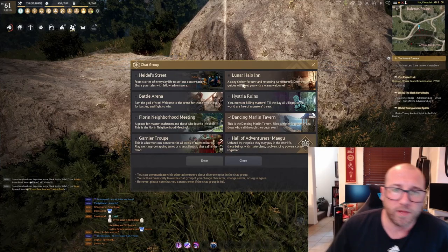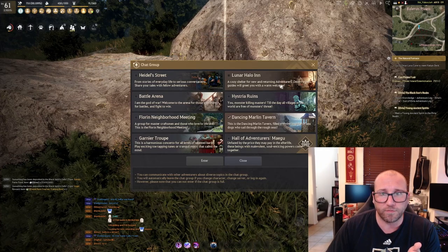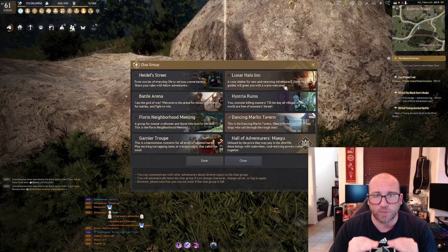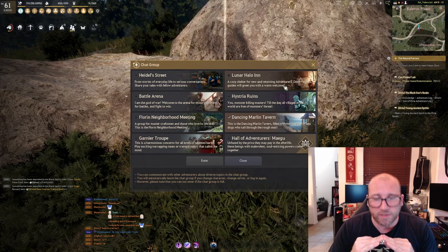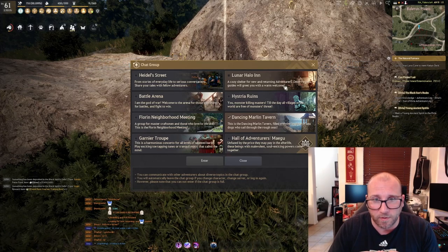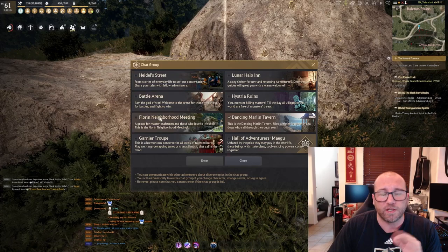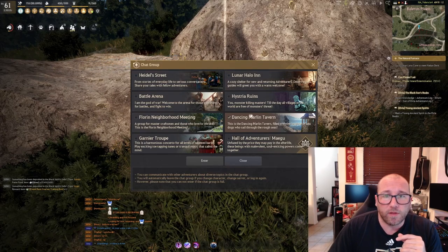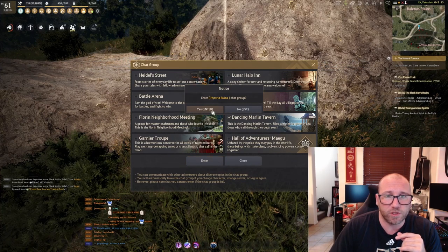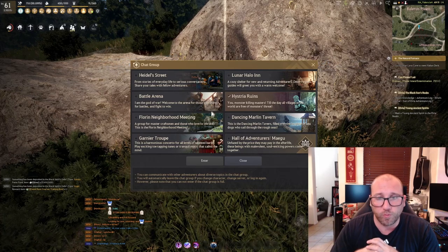By default, you are placed in the Lunar Halo chat group. It is advertised as a cozy shelter for new and returning adventurers — it is anything but that. It is a cesspool full of toxicity, political conversations, and people trying to test the limits of what they can say before a GM will ban them. I highly suggest you get out of this group and join any of the other groups as soon as possible. Click on any of the other chat groups, hit enter, and it'll ask for a confirmation. Group chat will be entirely more enjoyable for you moving forward.